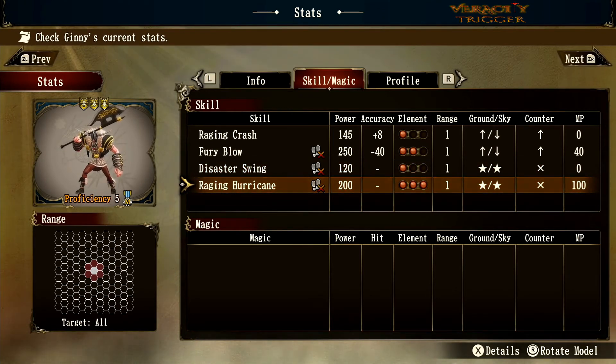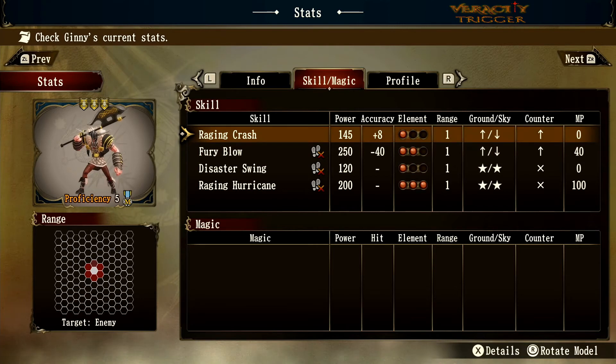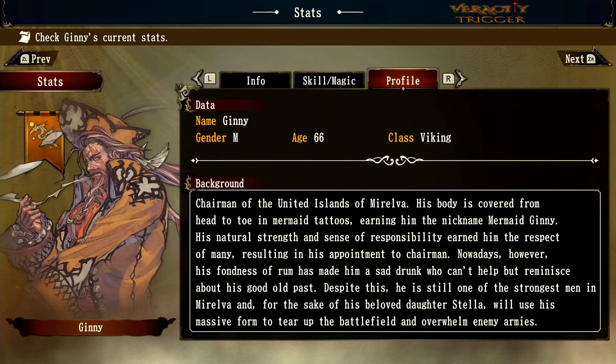Raging Hurricane is what Vikings get as a step up from Disaster Swing. It is also a pre-move but costs 100 MP. It cranks the power up from 120 to 200 — 80 more power points — and has a 10% chance of inflicting Faint. So you can faint the entire group surrounding you while doing an amazing attack. I love Vikings in this game; they're one of my favorite classes, kind of an offshoot from the Avenger class from Grand Edition.